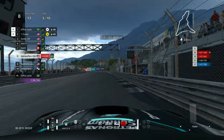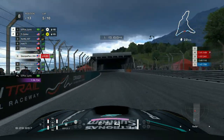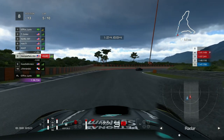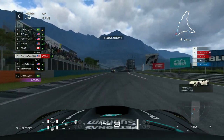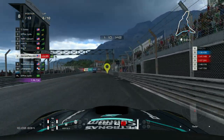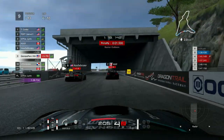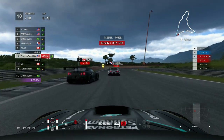Going into the death chicane again, there's a big slide which invites the Dictator to try to get past. They do hit me and swipe me — it's hard for them to go side by side in a corner, which is understandable. It's not dirty driving, just bad driving. Going through the death chicane again I get it all sorts of wrong but come out without much damage. The Dictator also has a moment and Fernandez capitalizes on all of this.